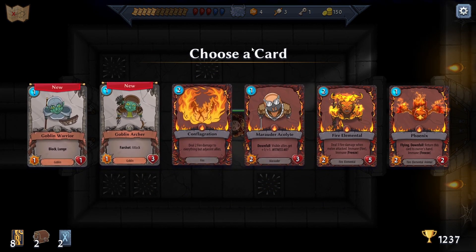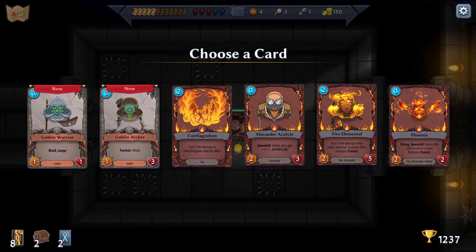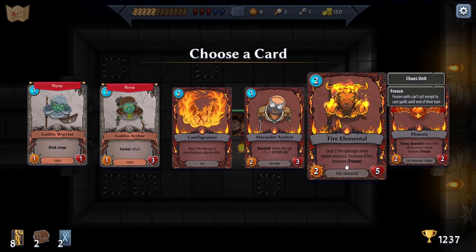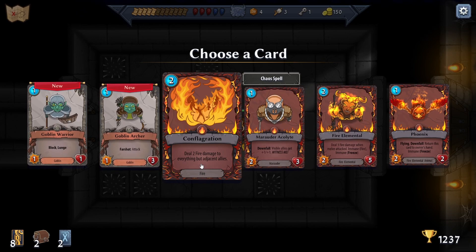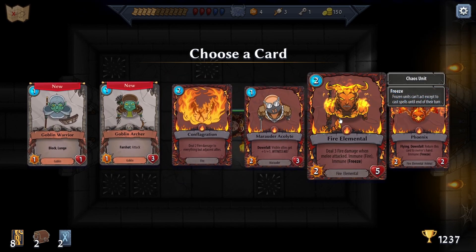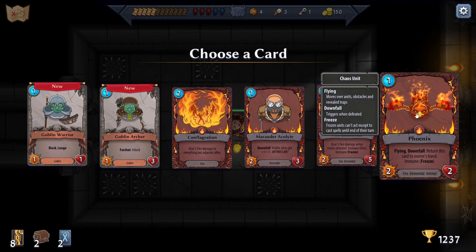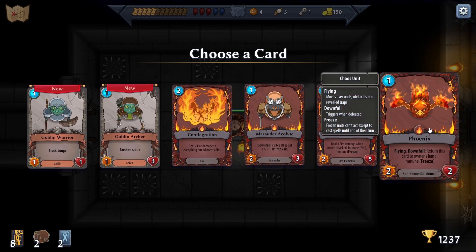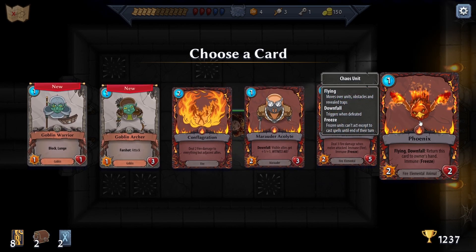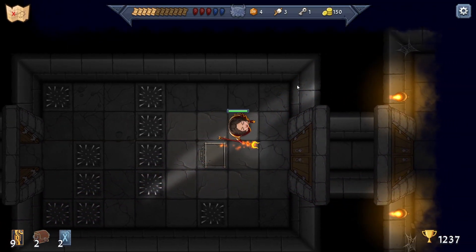Choose a card - is this upgrading it? No. We got a two to five: deal three damage when melee attacked, or deal two damage to everything but adjacent allies - that one seems pretty strong. These are just pretty weak. When it dies for the first time does it come back? Every turn - we'll grab this guy. Got a lot of cards.